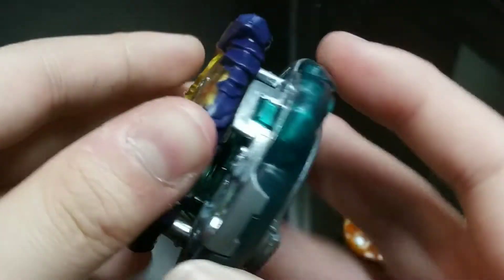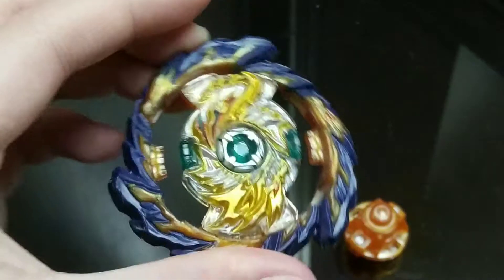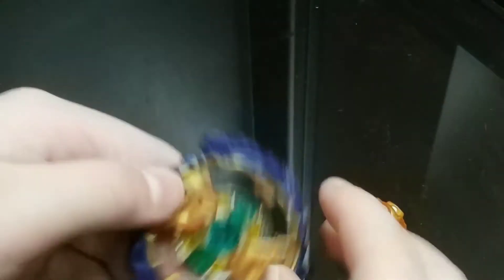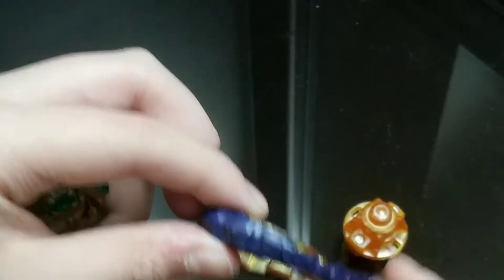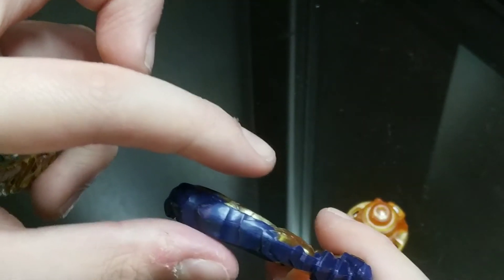The 2S chassis is too thick, so sometimes it can't even hit the rubber properly — that's a disadvantage. Although you can change modes, that's one of the advantages. For the Fafnir layer itself, the problem is it's a bit thin, so attacks can really damage it a lot.